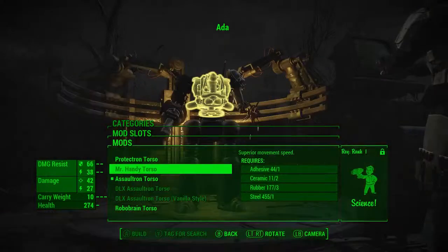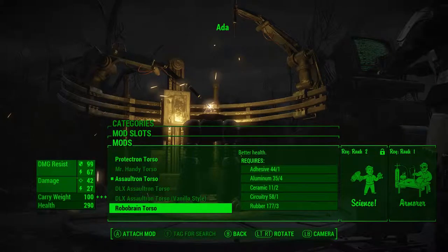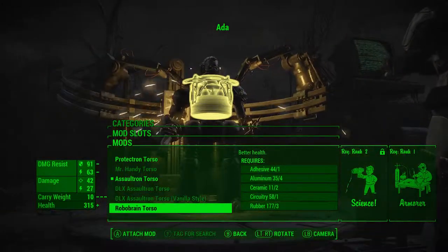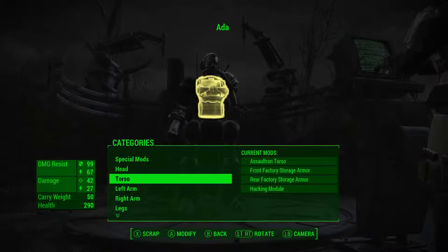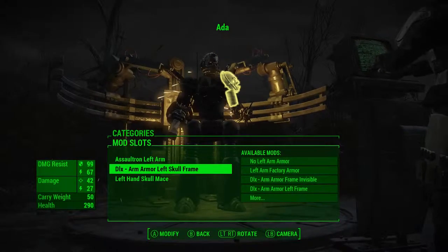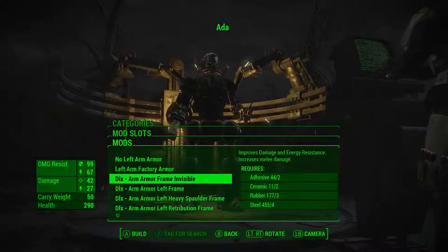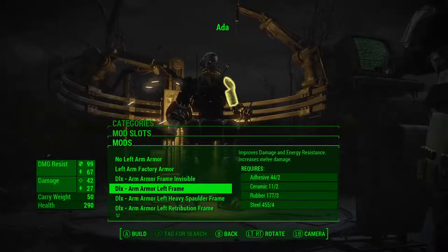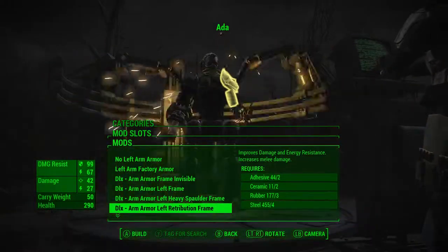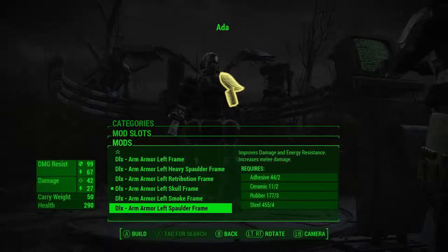Torso. There's a lot of options for torsos that he has as well. There's a skull. So you can go ahead and change the arms around. There are different pauldrons, different shoulder pads you can put on there.